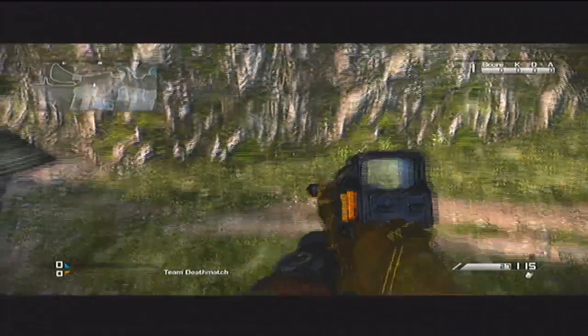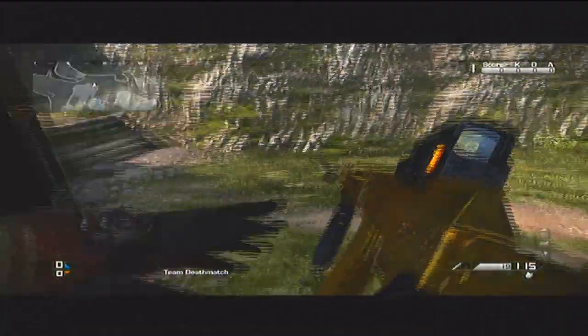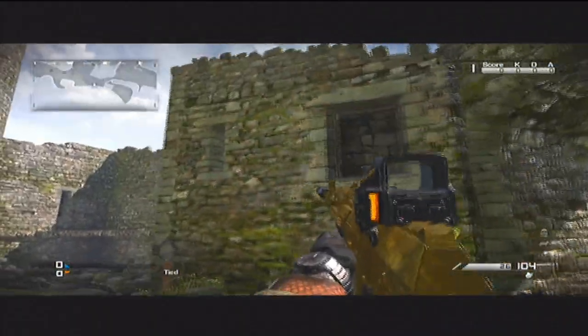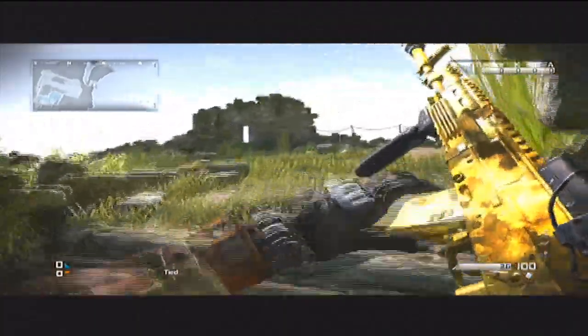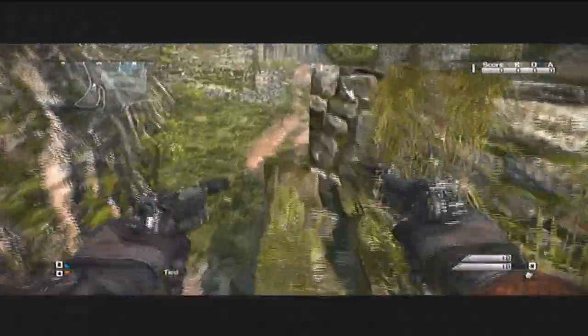Over here, we can shoot. This is actually a wall. No one can get you. This is the window. So what you want to do is, as you can see, we're up there. You want to come over here. Come to this little ledge right here, and you're going to use a strafe jump.